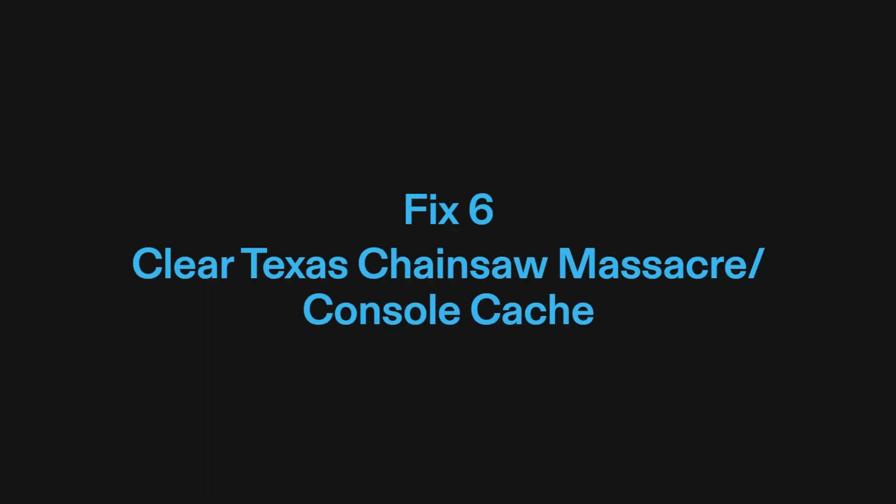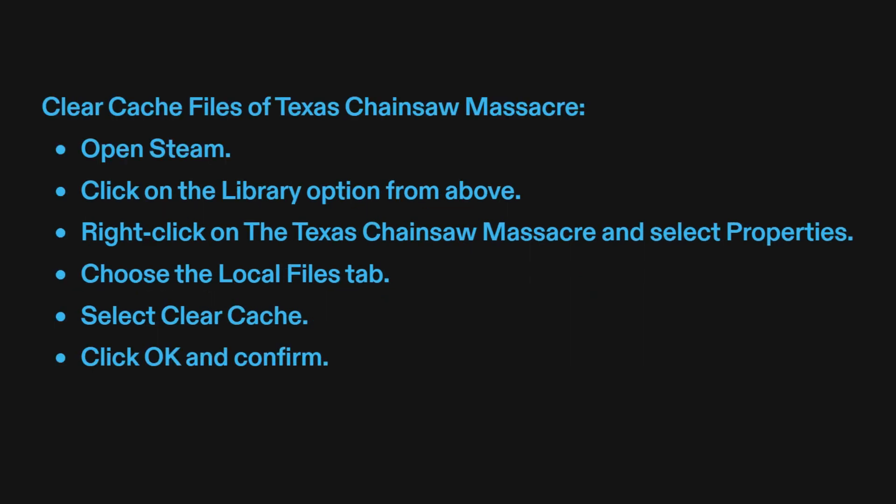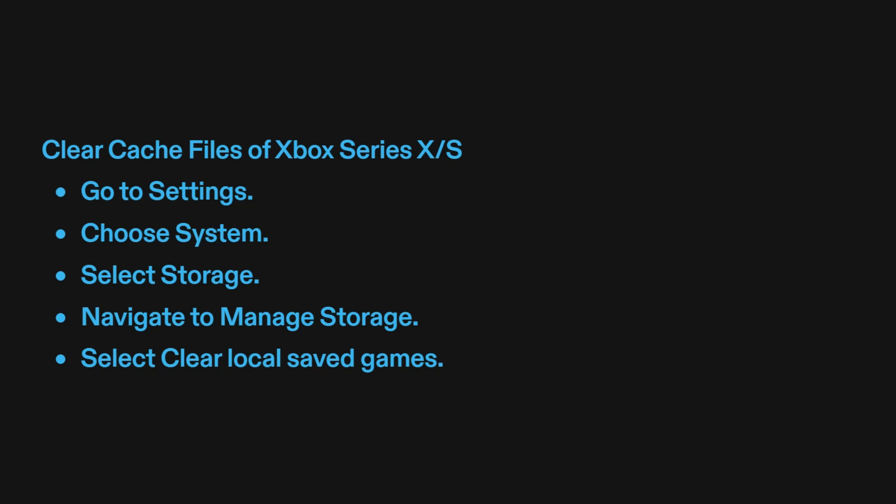Fix 6: Clear Texas Chainsaw Massacre or console cache. Your device might have trouble using the crossplay feature because cache files have collected trash and corrupted data. To clear cache on PC via Steam: open Steam, click Library, right-click Texas Chainsaw Massacre, select Properties, choose the Local Files tab, select Clear Cache, then click OK. To clear cache on PlayStation 5: go to Settings, select System, choose Storage, go to Application Saved Data, and select Clear Saved Data. To clear cache on Xbox Series X/S: go to Settings, choose System, select Storage, navigate to Manage Storage, and select Clear Local Saved Games.